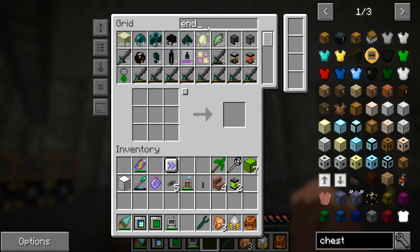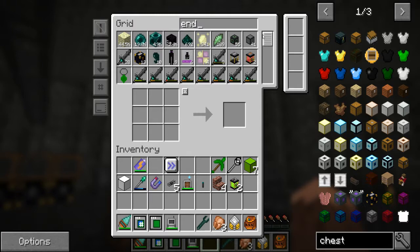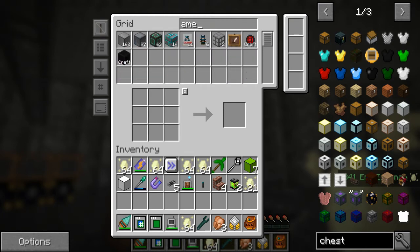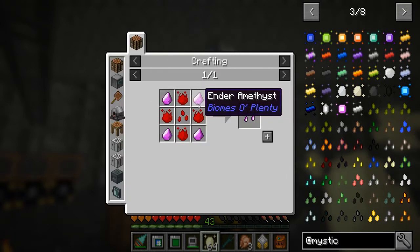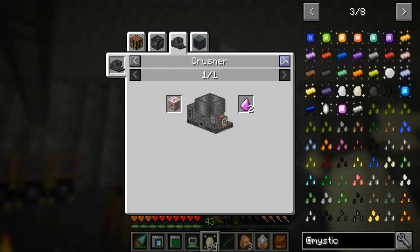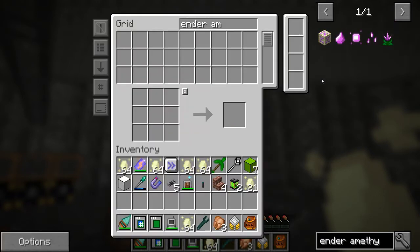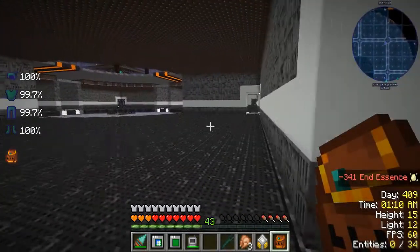So we are going to look at end. We're getting a bunch of endstone. Why is there end essence in here? There shouldn't be. So what were we looking for? It was that amethyst - ender amethyst. So we want to make ender amethyst, which requires ender amethyst. Is there any other way to make ender amethyst? No - we need ender amethyst ore. We need it. This is the one I want to make now. So once we get some ender amethyst, we can craft it up.